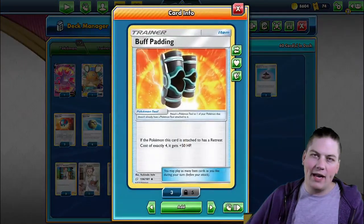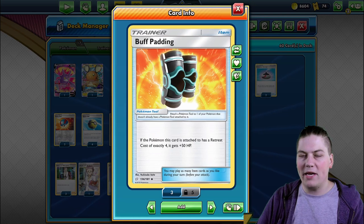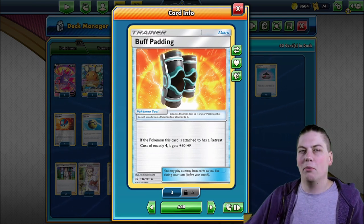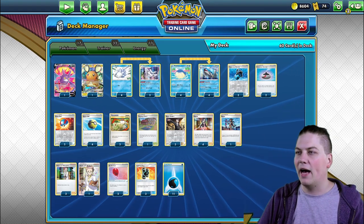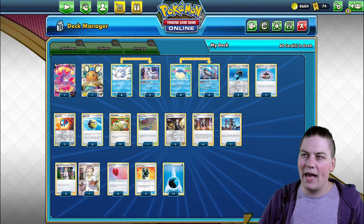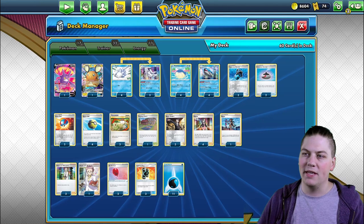We have 3 Buff Padding. We lean into that high HP Wailord has — Buff Padding can attach to Wailord because it has exactly 4 retreat cost, giving it plus 50 HP. That brings our HP up to 250, which is very significant for a non-tag team, non-V, non-VMAX Pokemon. Pikarom tag team has 240 health, so if we attach a Buff Padding to Wailord we have more HP than one of the most popular tag teams in the game.